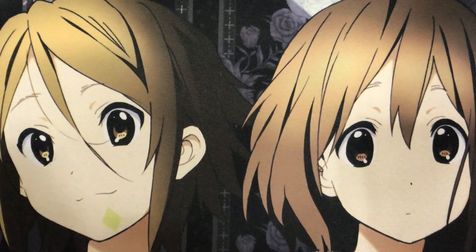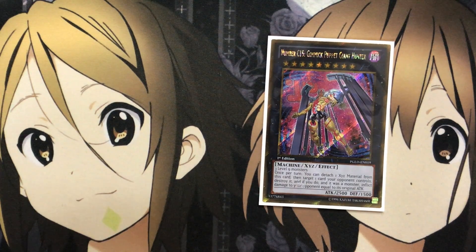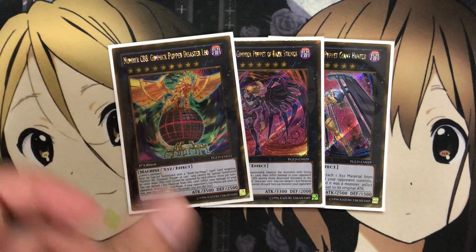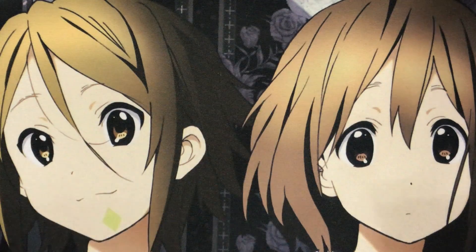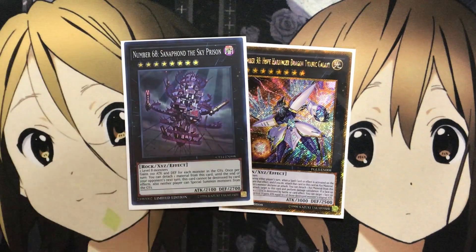For the Chaos monsters, I run one Number C15 Puppet Giant Hunter, one C40 Puppet of Dark Strings, and one C88 Gimmick Puppet Disaster Leo — for all the rank-up plays you can do with these, giving more elevated effects of the already scary win condition, string counters, and special summon burn damage. I also run one Number 38 Hope Harbinger and one Number 68 — more number plays and rank 8 options that can help depending on the play you want to go for.